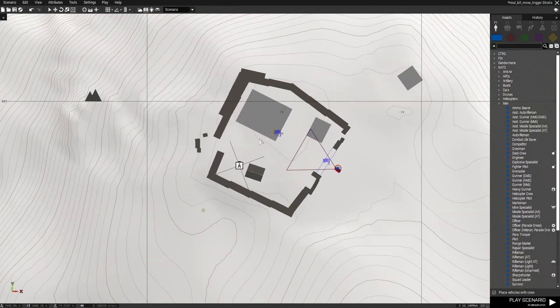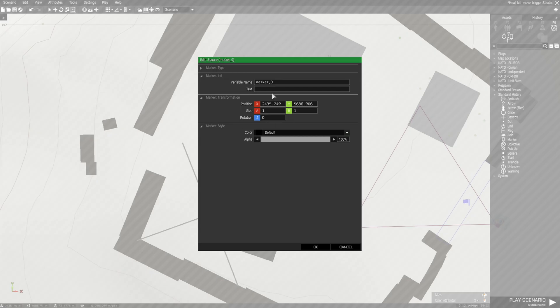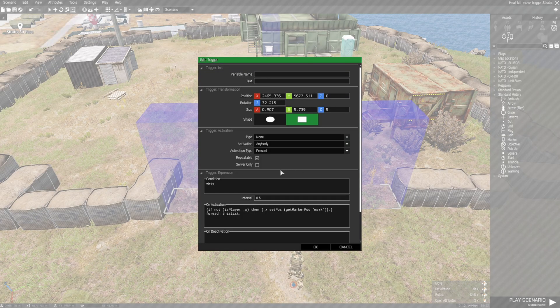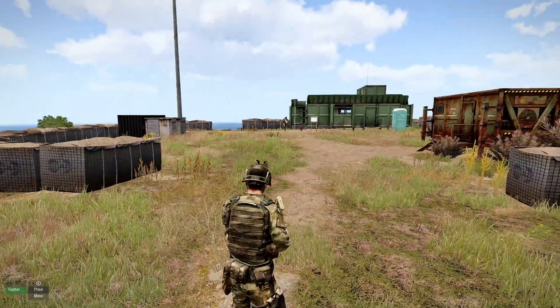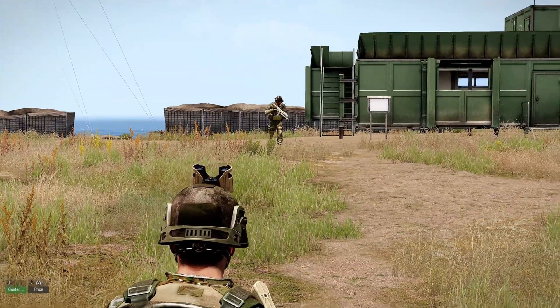Hit okay. Next we go to the map, scroll in, press F6 for markers, place a square marker and name it 'mark'. You can make the marker visible or not — it doesn't matter as long as the marker is named accordingly. The player won't be moved because the code checks 'if not the player'. We'll tell our second guy to move forward into the trigger — and he gets moved over to the marker position. He keeps doing that on repeat.